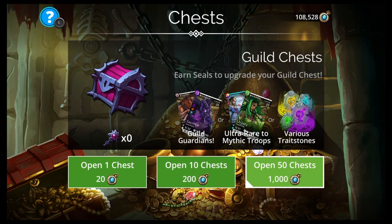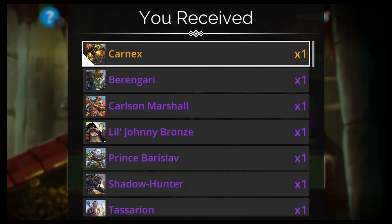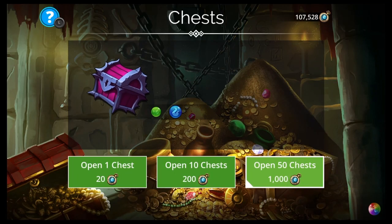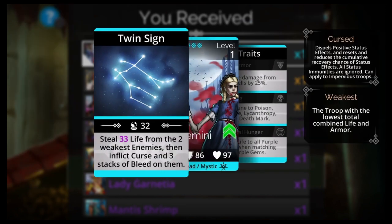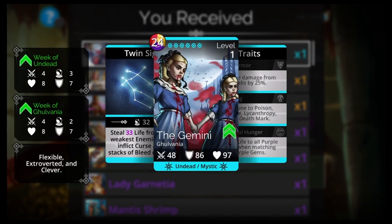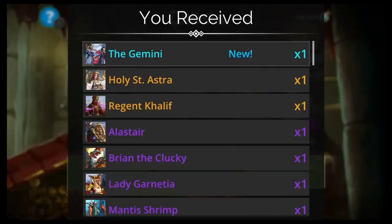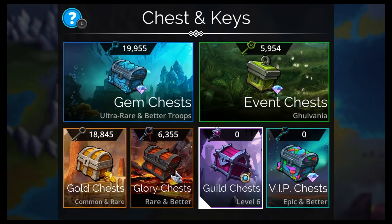Holy crap, I think this mythic is a decent one too — the Gemini. I got it really quickly, that was like 2,000 or 3,000 guild seals. Red, yellow, purple — the Gemini, Galvania, Undead Mystic. Steal life from the two weakest enemies, then inflict curse and three stacks of bleed on them. Also got Holy Saint Astra and Regent Caliph. That was 2,000 guild seals — it really paid me back this time. That's amazing. I still have 106,528 guild seals.